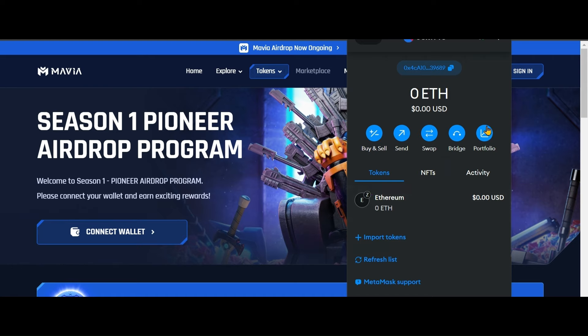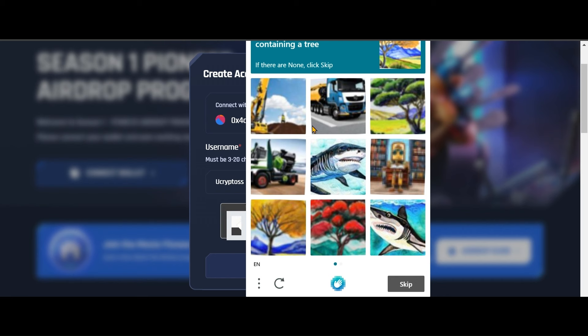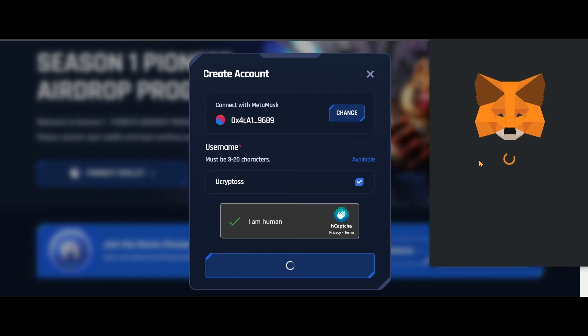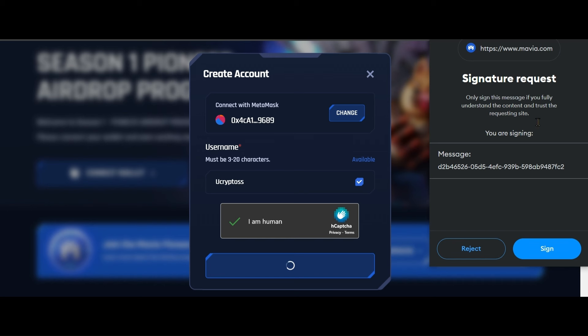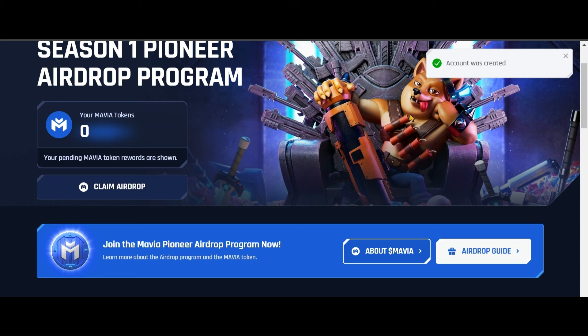Make sure you are on the Ethereum network. Now give a username. After giving the username, click on I am human — it will give you a captcha, solve it. Then click on create account. It will redirect you to MetaMask — this time you have to sign in. Click on the sign in button and your account will get connected with the airdrop page. Account created successfully.